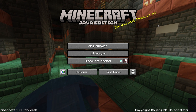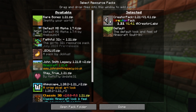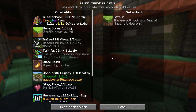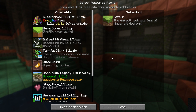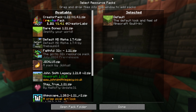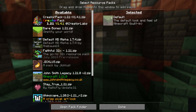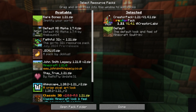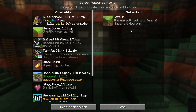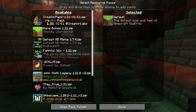Minecraft is now open with Optifine installed. First things first, go to Options and turn off any resource packs. If you have a resource pack, go ahead and disable it — that ensures it's not affecting your performance. You can always add resource packs back later if you're happy with performance once Optifine is set up. Resource packs that claim to improve performance generally don't, because you're always loading something on top of the default resource pack.